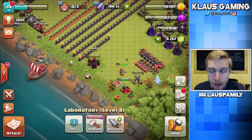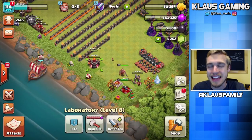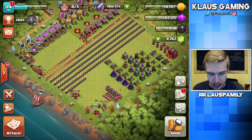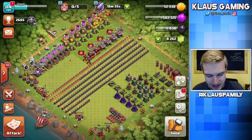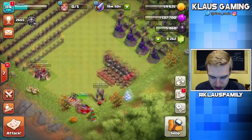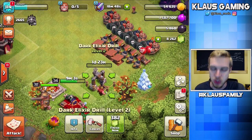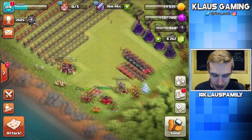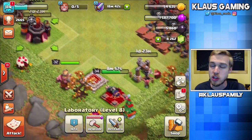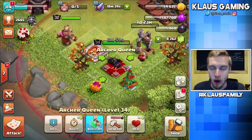That was a lot of Dark Elixir — 190,000 Dark Elixir spent, and I've got 5,000 left over. This is a good day. Lots of good things happened today — lots of walls, we upgraded the Dark Elixir drill, really trying to focus on getting this drill maxed out and then getting the traps done. And last but not least, the laboratory. Now I have eight days to accumulate Dark Elixir to hopefully upgrade a hero.